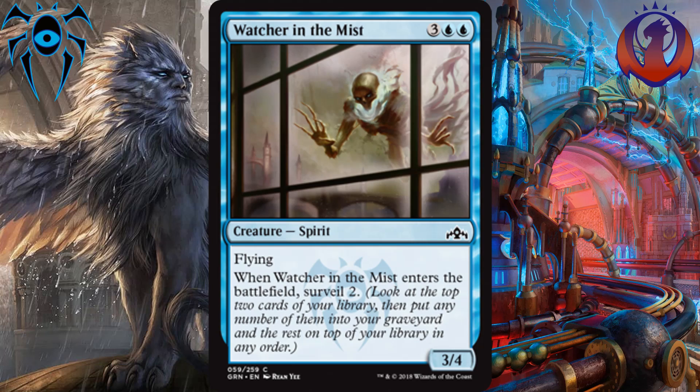In the number 2 spot, I have Watcher in the Mist. For 3 and 2 blue, you get a 3-4 Flyer that Surveils 2 when it enters the battlefield. The double blue makes it hard to splash, but the Guildgates make this a great playable for any blue deck, and it is still a very, very good card, as are most big-body Flyers in Limited. Surveiling has a lot of synergies with it, and this card is just a great value card for multiple reasons in Limited.